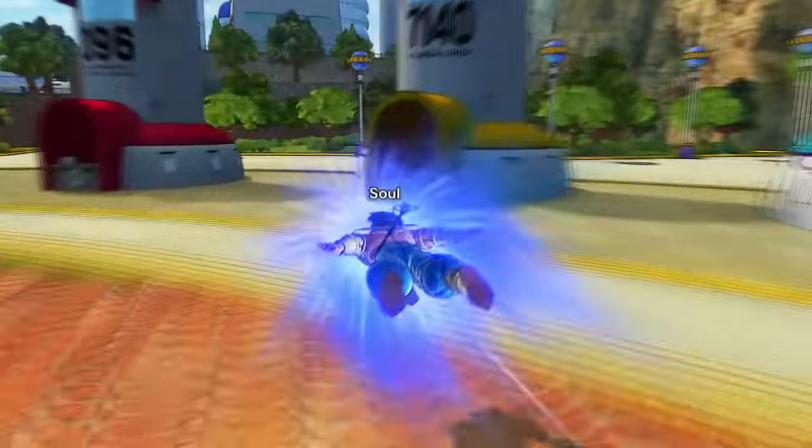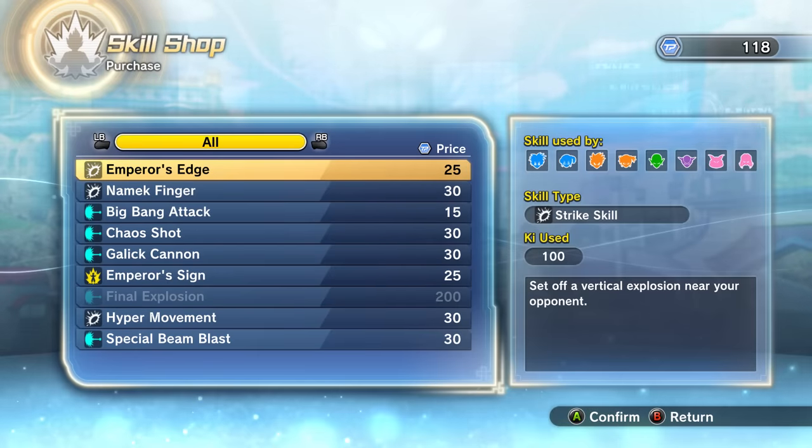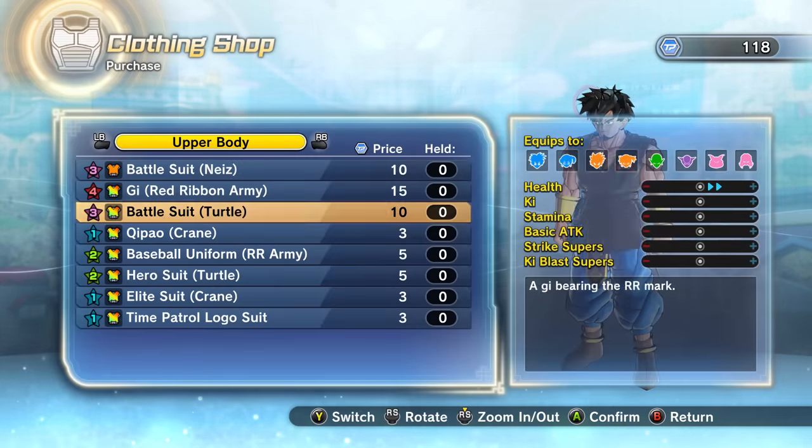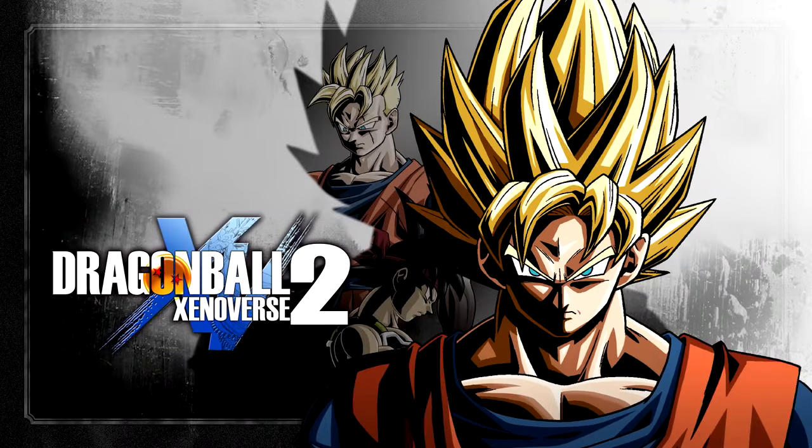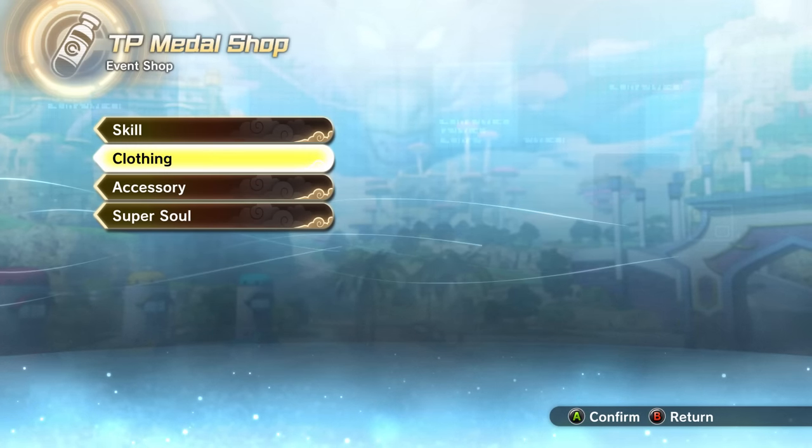Hey, what is up YouTube, it is your boy jokane50x and I have something for you guys today. Recently with this new DLC there were some clothes that came out that people have been trying to figure out how to get, and one of these clothing items happens to be Meta Freezer's armor — pretty much his armor like how they replace his limbs.